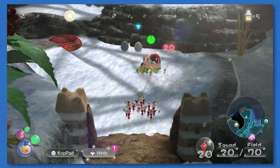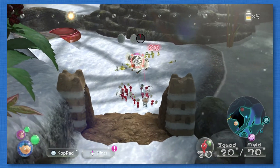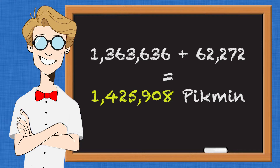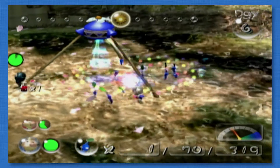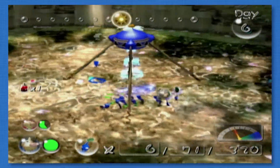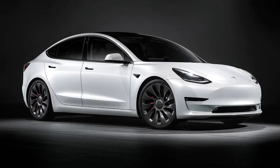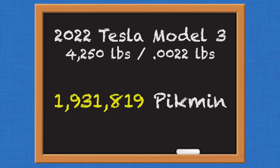You probably want enough Pikmin to cover both of these tasks at once so that the driver doesn't retaliate and try to steal their car back. So if you're using Pikmin to steal a car, I recommend bringing along at least 1,425,908 Pikmin. Of course, these numbers are found just using the average weights of cars. To actually successfully steal specific models of cars, we're going to have to get a little more specific. For example, if you want to get your hands on your neighbor's 2022 Tesla Model 3, those could weigh up to 4,250 pounds, which would take 1,931,819 Pikmin.